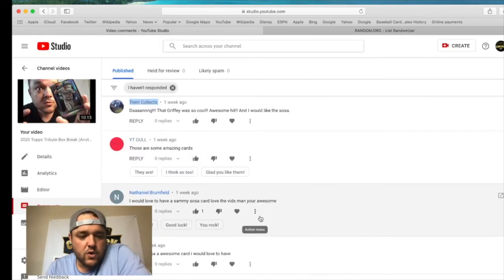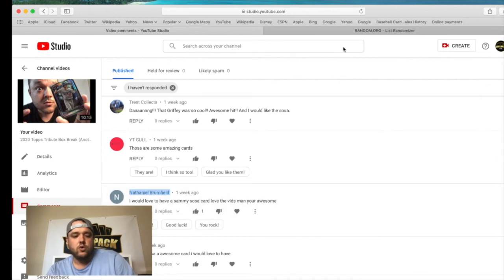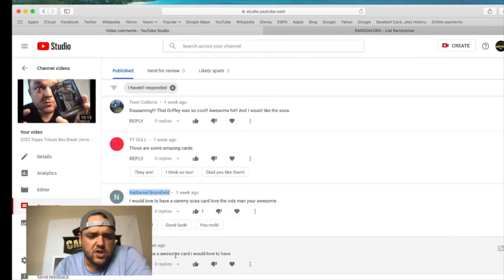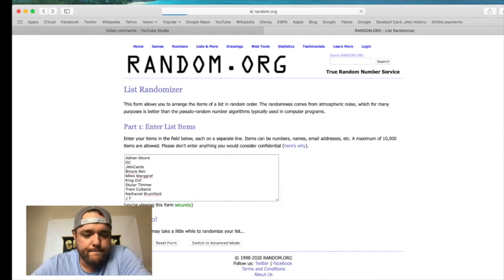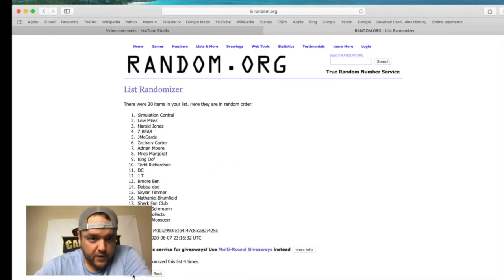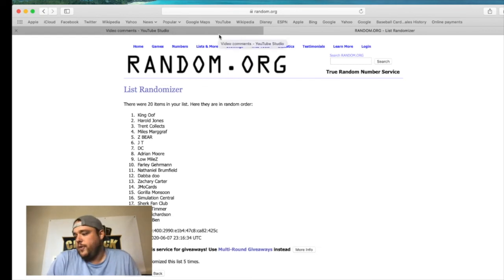'I would love the Sammy Sosa. Love the videos. You're awesome.' Thank you Nathan — as usual, we're throwing you on the list. 'Sammy Sosa — an awesome card. I would love to have it.' I just saw JT on the last one, so we're going to add him on this list. Here we go — we're going to do five on this one. Let's get down to business. There's one, two, three, four, and five. King Oof — congratulations! You won. Your address in email — cardpackrip at gmail.com. Tell me what your screen name is and you are a winner.